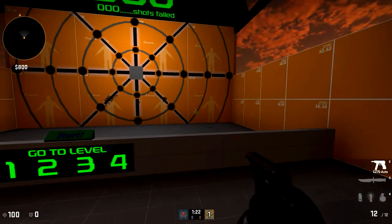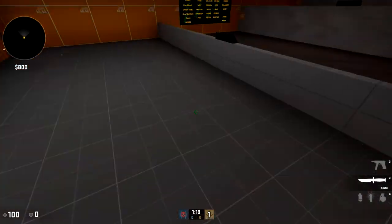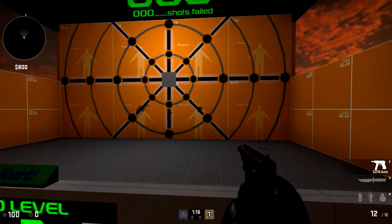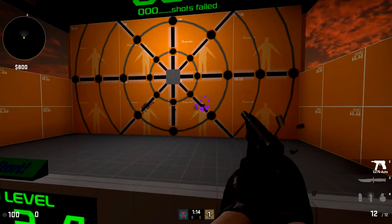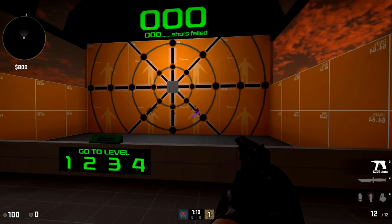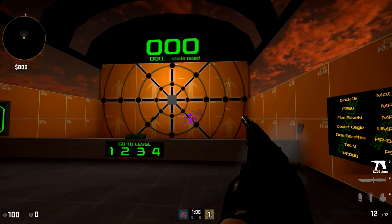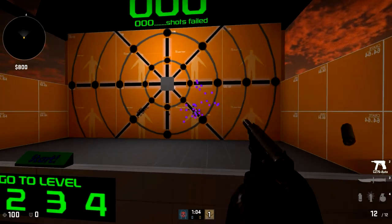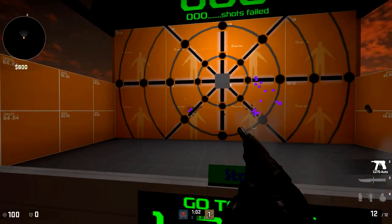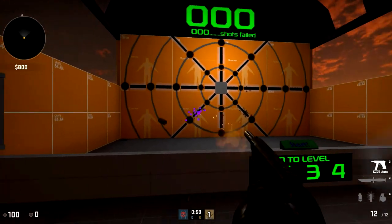The CZ is a little buff for the CTs. It is semi-automatic, and we're going to see how good it is. The first couple shots go straightforward into the head. It's only 12 bullets so shooting a lot could affect performance, but that's pretty good bullet spread. It gives the counter-terrorists something to use against terrorists using the Tec-9.